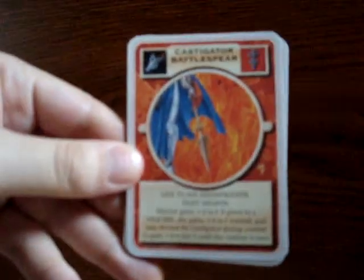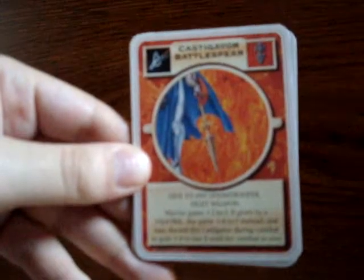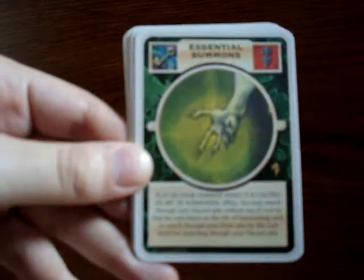Next pack here. Starting off we've got the Castle Gator Battlespear, Essential Summons.